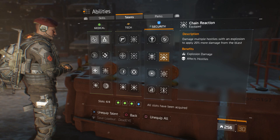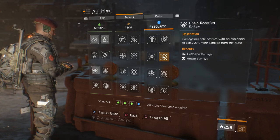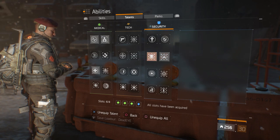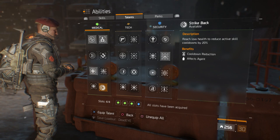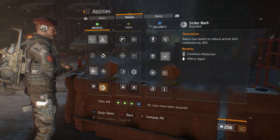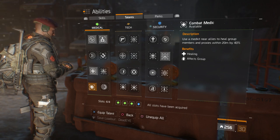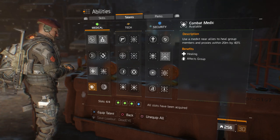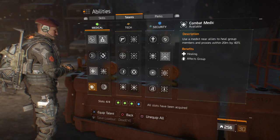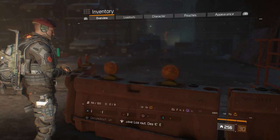This is hypothetical since the Historian's bullet does explode one second after it hits — I'm experimenting to see if Chain Reaction will actually work on it. If not, I'd most likely go with Strike Back — reach low health to reduce active skill cooldowns by 20% — or Combat Medic — when in a group, use a med kit near allies to heal group members within 20 meters by 40%.